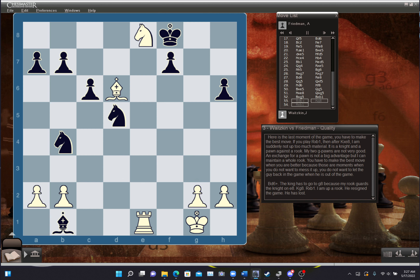I took on e8, he took on g3, I played bishop takes g3, and he played bishop takes b1. I played bishop d6 check — king has to go to g8 because my rook guards the knight on e8. King g8, rook takes b1. I'm up a rook and he resigned the game.